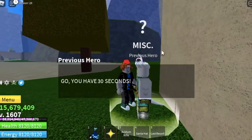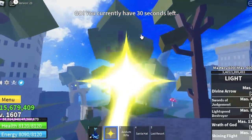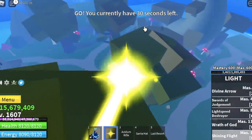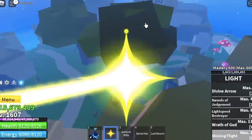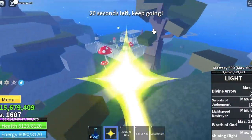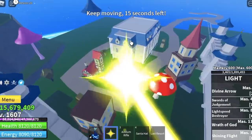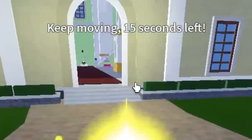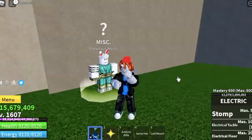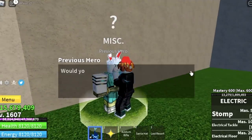So after getting the quest, you need to go there within 30 seconds. If you have a door fruit, no problem. Light fruit, no problem. But if you have other fruits, it will be challenging. Here is it located. 20 seconds to go — keep moving. 15 seconds. You will know that you've finished the quest if a 'Well Done' note appears on top of the screen. After that, go back to him and he will give it to you.